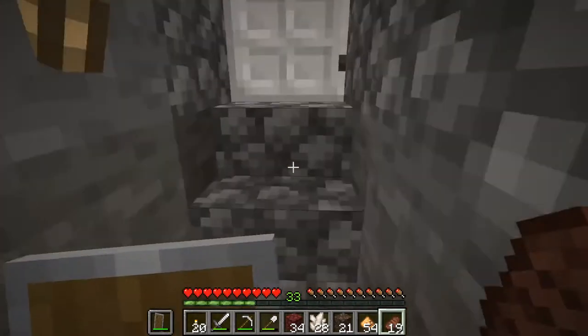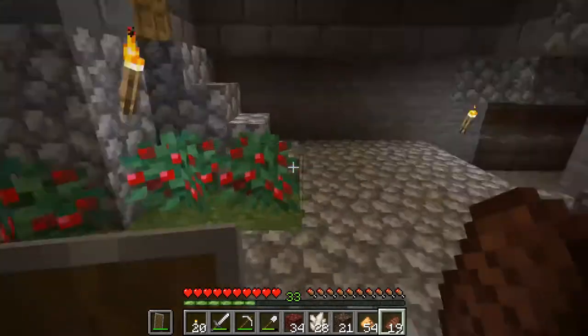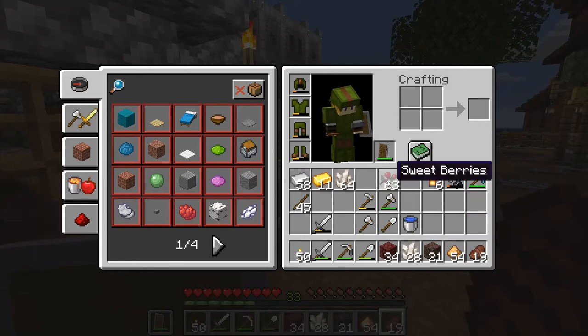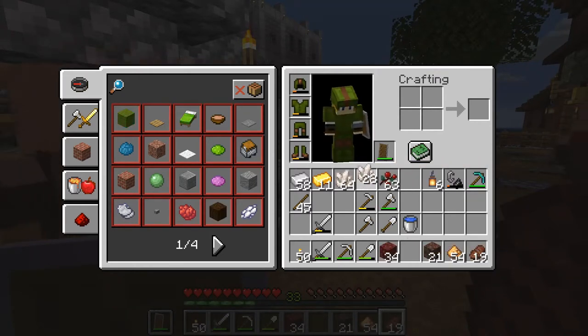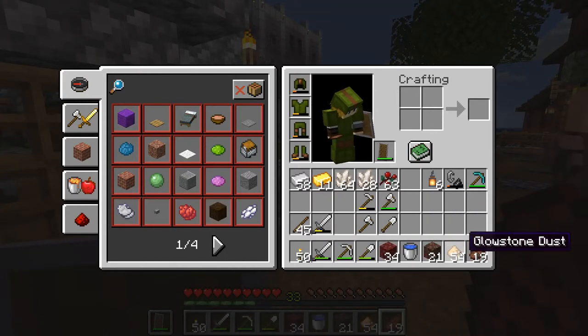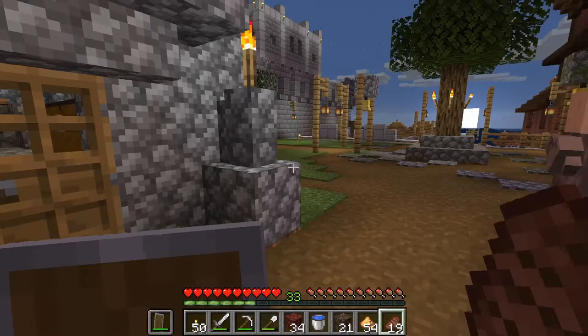Well, that's it ladies and gentlemen — we've got ourselves quite a few tasty things here. We've got ourselves some soul sand, some nether rack, some nether quartz, lots of nether quartz. We made some nether brick as well — unfortunately we left that behind, but we can always go back and get that later. We've also got quite a lot of glowstone.